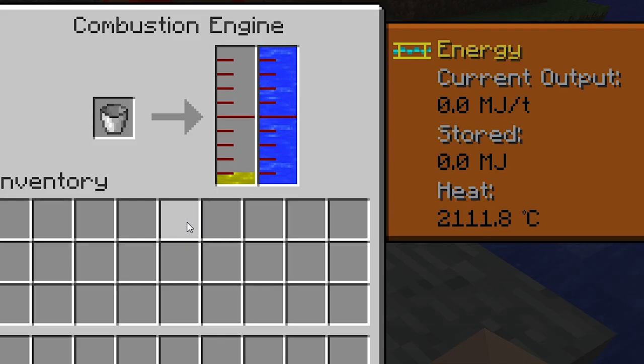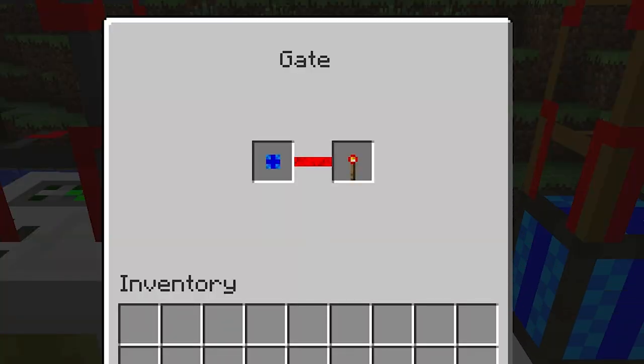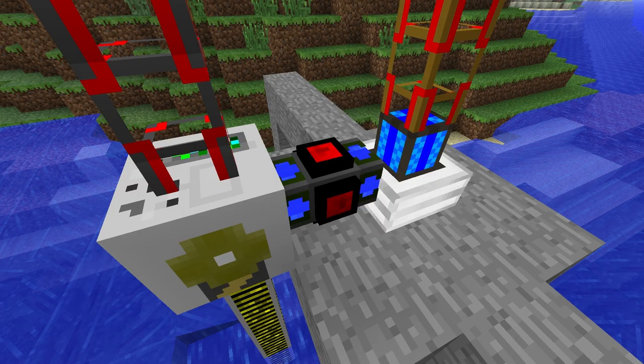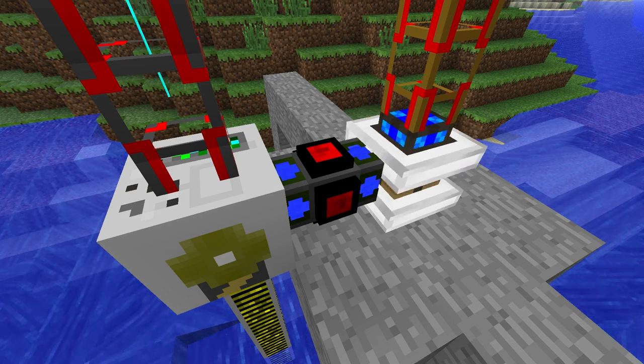As soon as the engine stops operating, it will begin cooling. When the combustion engine drops below 2500 degrees, it'll go back to the blue stage. Again, the gate will recognise this and start sending the redstone signal again. Sometimes the combustion engine will take a little while to start back up, so just make sure it has enough fuel and give it a few minutes.